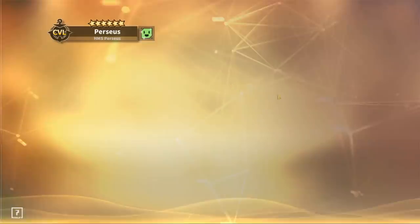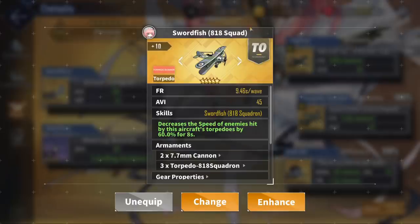You could also use the Gold Swordfish if you want your Perseus to be more support-based. Obtainable from the Core Shop for 800 core, it has a medium reload time between the TBM Avenger and the Gold Barracuda, and a super useful skill that decreases the speed of enemies hit by the aircraft by 60%. This is more of a support-oriented loadout, and it's what I'm personally using.